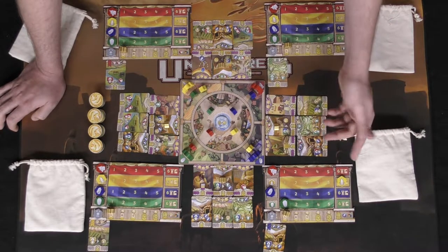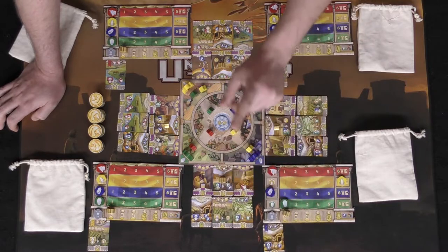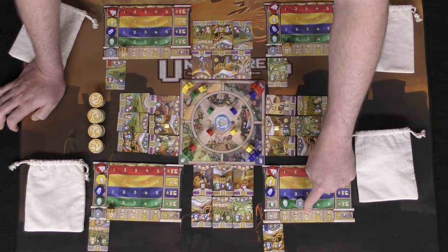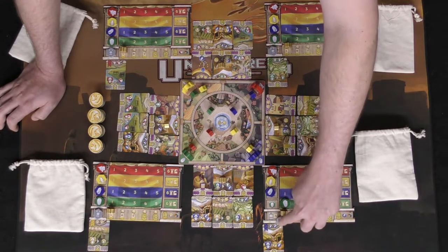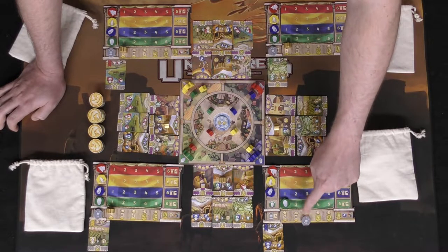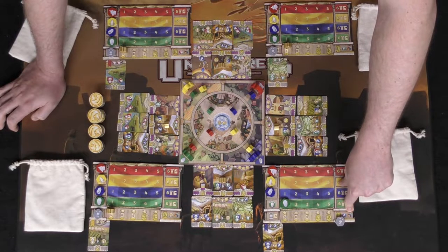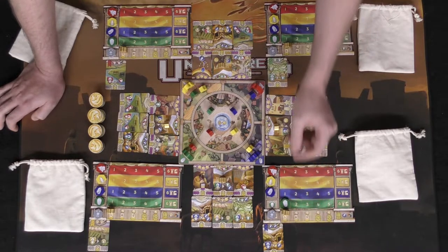When your resource track hits the six area, you can trigger one of two effects: either develop a card for free, or move the track down and gain benefits. Moving the track down increases how many cards you can have in front of you — from three up to five, eight, or more. The spaces award rewards like a gold meeple in the middle of the board, two coins, three coins, four coins plus four victory points, five plus ten victory points, and finally 18 victory points where blue counts as any color resource.